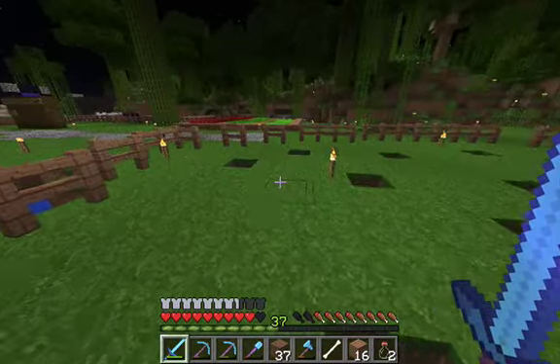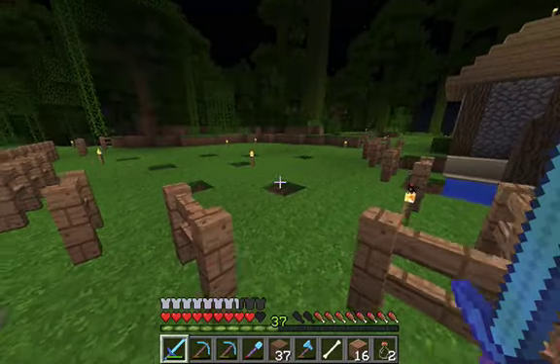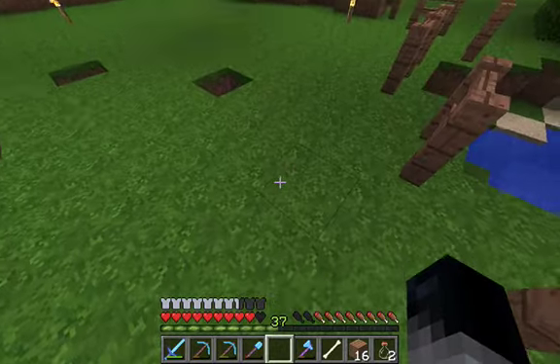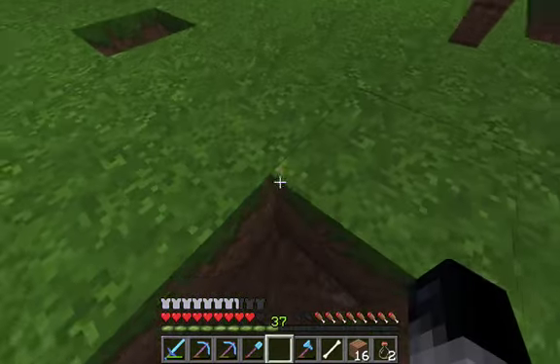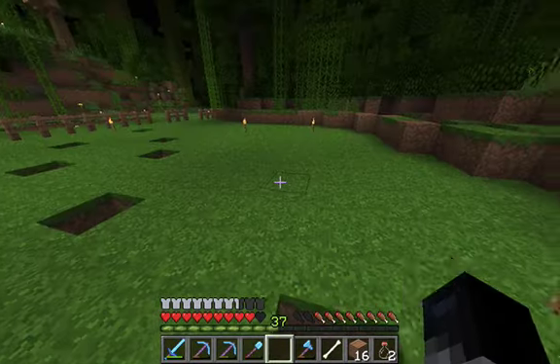Moving on with the episode — I made this little fenced-in area here. This is going to be our wheat field. What I'm going to do first is I'm going to make little holes for the water, like so, and then I'll fill them in with water and I'll be right back.